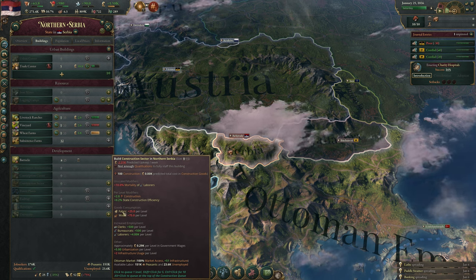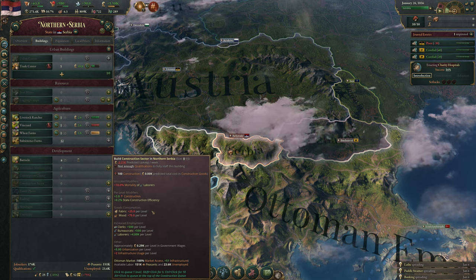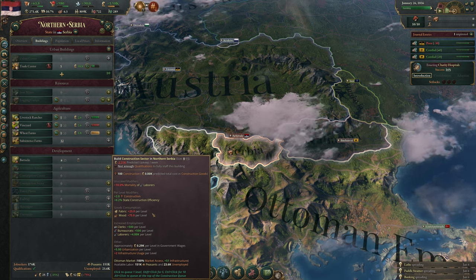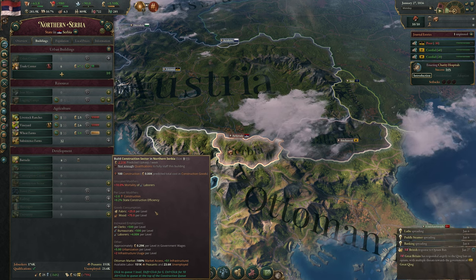The construction sector will consume fabric and wood, which we'll need to pay for, but it does have the benefit of increasing demand for those goods within our economy.